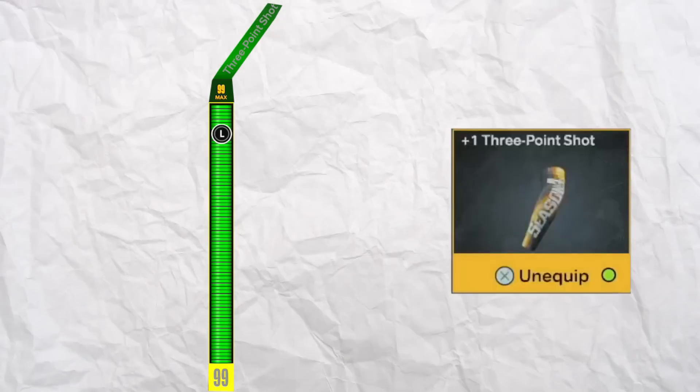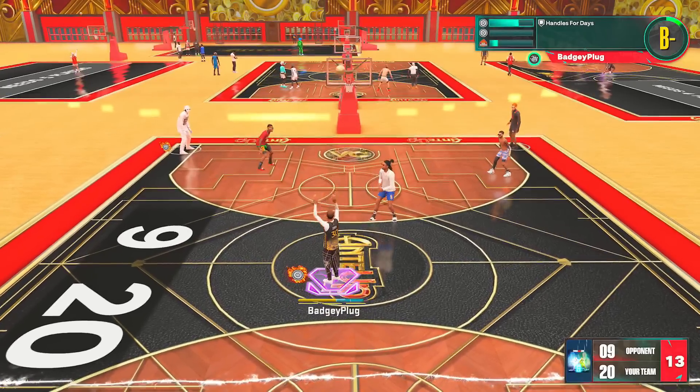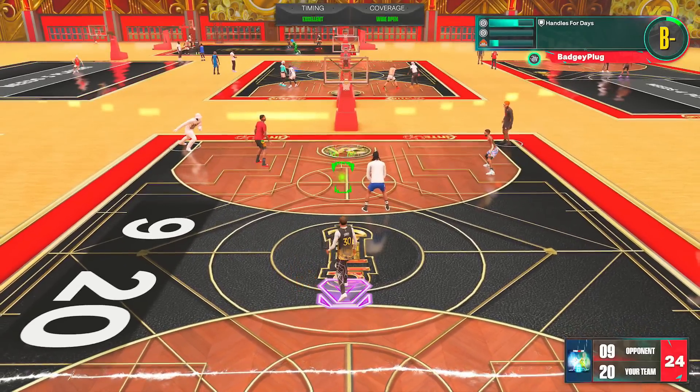A 99 three-point rating and the plus-one three-point arm sleeve makes us the best shooter possible on 2K. A build that can dribble like this and shoot like Steph Curry is extremely fun to play with on 2K23.